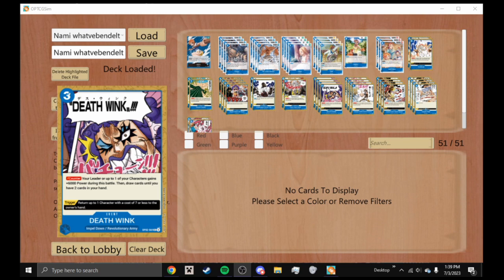We're playing four Death Wink — a three-cost counter. Your leader or up to one of your characters gains plus 6000 power during the battle, then draw cards until you have two in hand. Playing this as the last event card in your hand is super powerful. Its trigger returns up to one character with a cost of seven or less to your hand, which is extremely powerful.